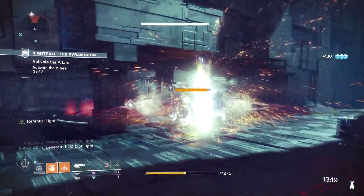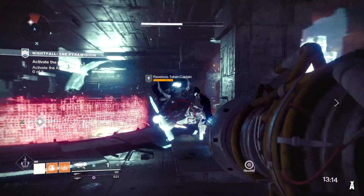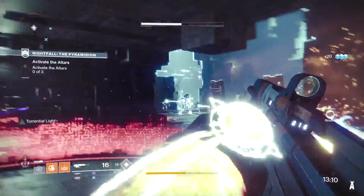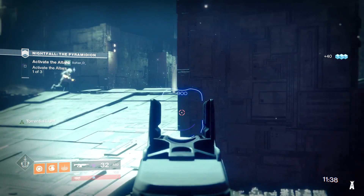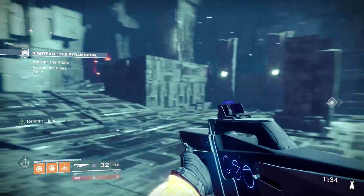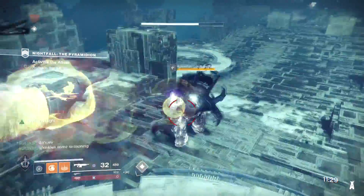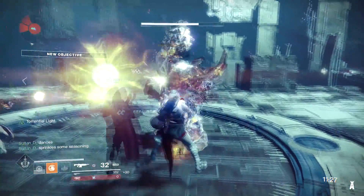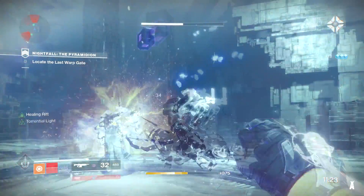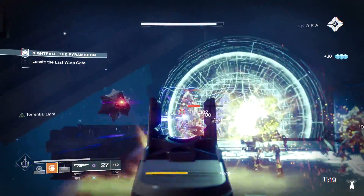This Nightfall will be the easiest to get Racking. Last week was pretty tough — nearly impossible to finish within five minutes — but this week is pretty easy. You have 21 minutes to do it, there's no extra time anywhere, but you won't need it. We were fooling around a little too much but we did it on our Titans first and just completely destroyed with grenades using the Striker subclass and the pulse grenade.